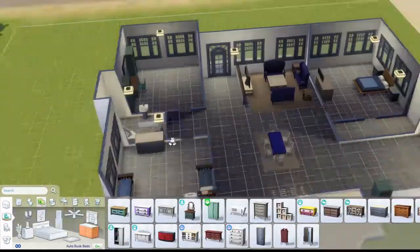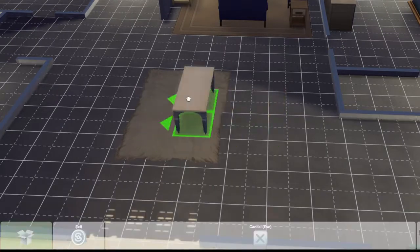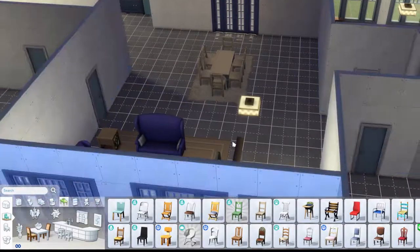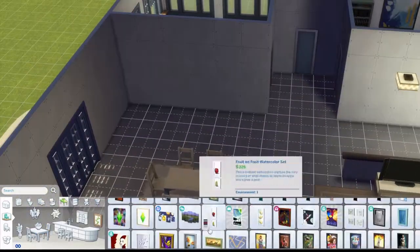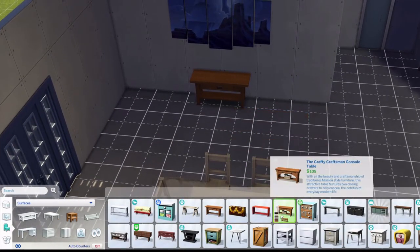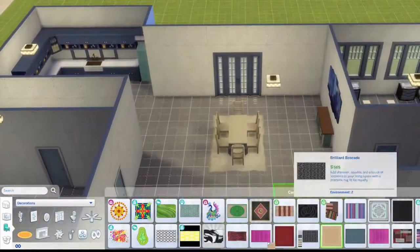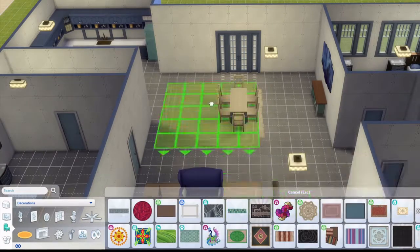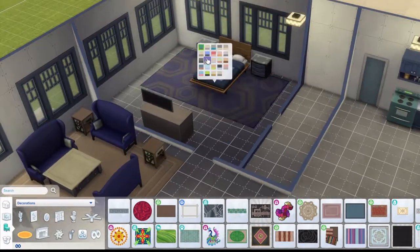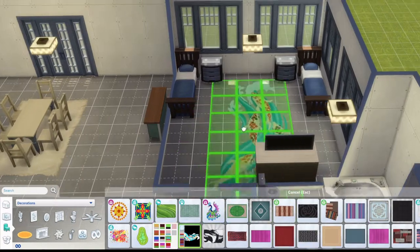I'm just decorating the office for now — it's not much, I'll add more as time goes. I changed the table and it looks a lot better. I add wooden chairs which looks cozier, and I add that farm painting which I use in every build — it's one of my favorites. It was dark there so I put another light, and I'm trying to find blue swatches.